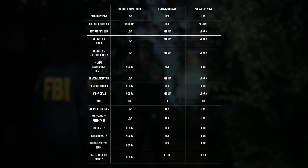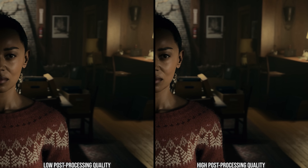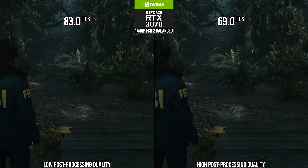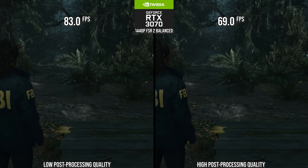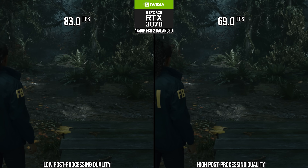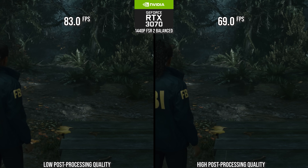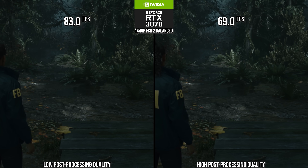When post-processing quality is set to low, post-processing is done before DLSS or FSR 2, and that has a huge performance cost. Even in scenes where the visual difference is invisible, there's a pretty significant 17% performance loss, pushing the RTX 3070 close to 60fps even though in gameplay you won't see a difference. So if we're optimizing our settings above those on the PlayStation 5, we should adjust those that have the biggest visual impact for the least performance cost.